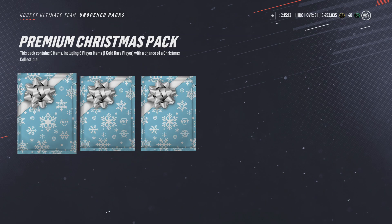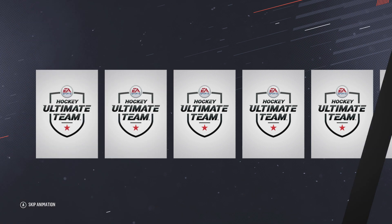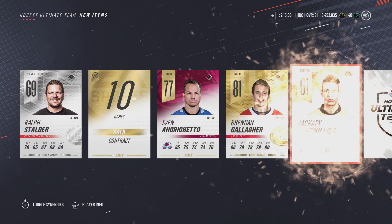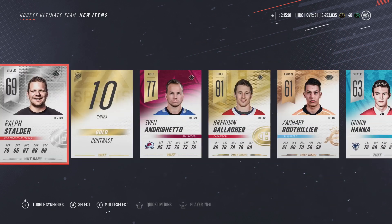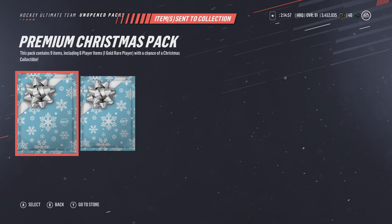Pack number two — we've got one gold rare and all right, Brendan Gallagher, Kopitar. Not awful I suppose, but I was really looking for that new collectible. I'd definitely love one of those new snowflake collectibles for the Connor McDavid set — I'd probably just sell it and that'd be an easy almost 100k.